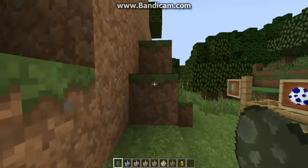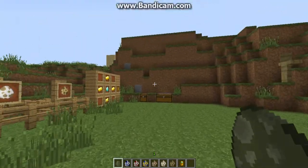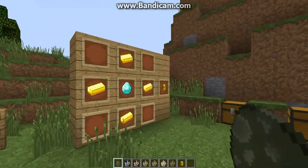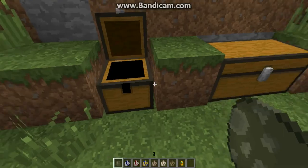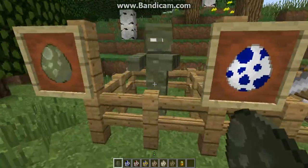Hey guys, welcome back to another Minecraft video. Today I'm doing a mod review of the Atum mod. This mod adds seven new mobs into the game, a golden scarab which is what allows you to go into the next dimension, a bunch of weapons, some armor, and a bunch of blocks. So let's get started.